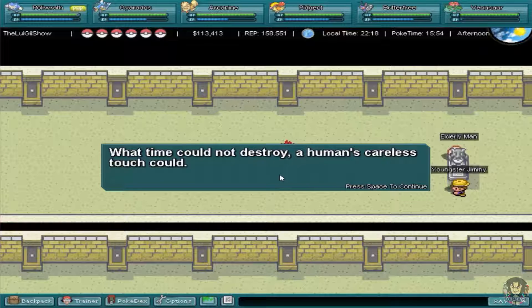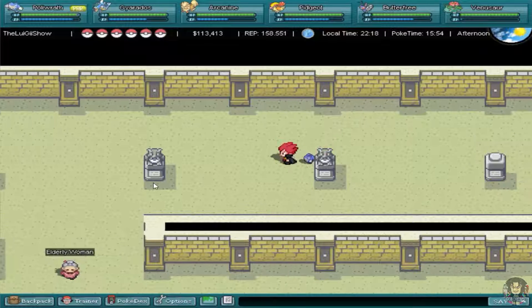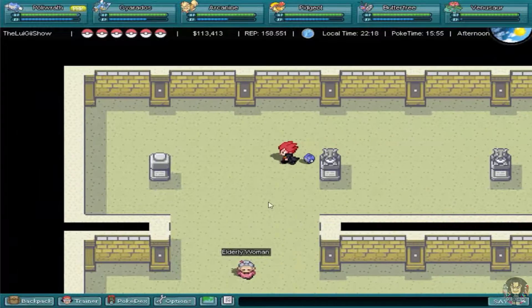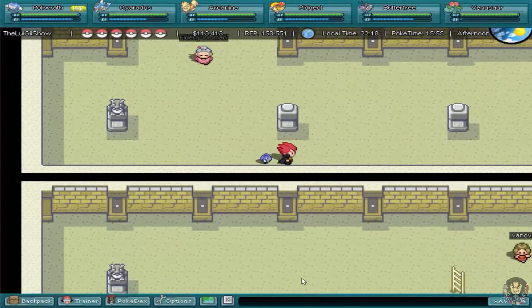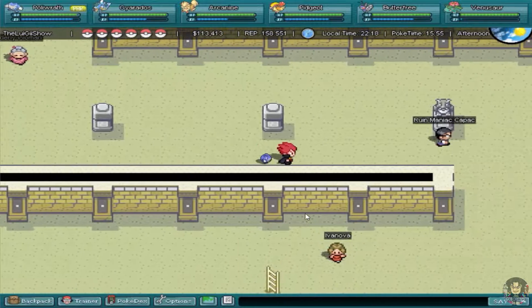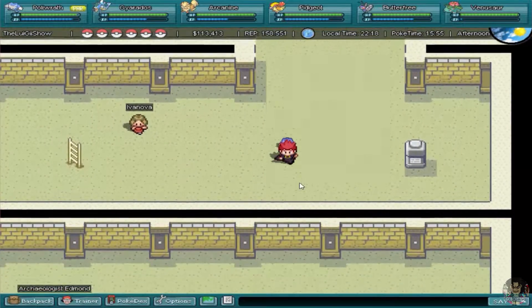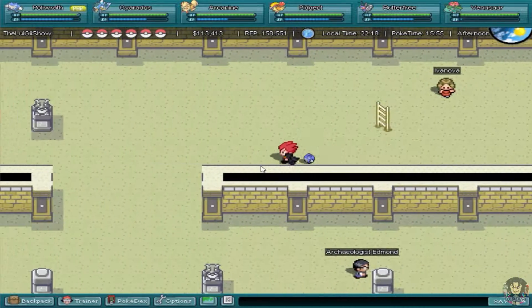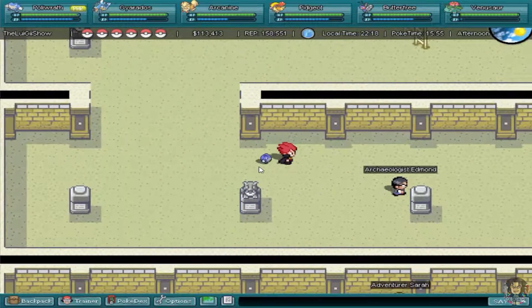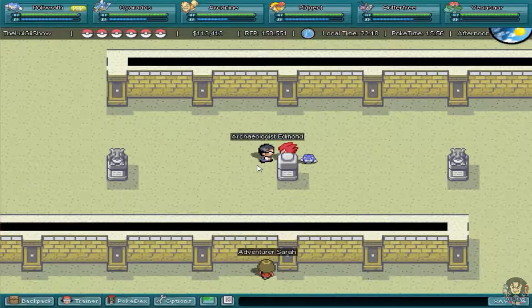The NPC says: 'What time could not destroy, a human's careless touch could.' That's quite a heavy line — hearing their life story demolished in front of them. And they actually named the grandson Jimmy — it's just a really odd name for elderly NPCs to be calling out.